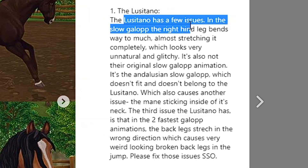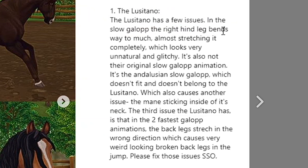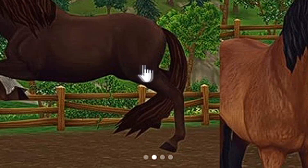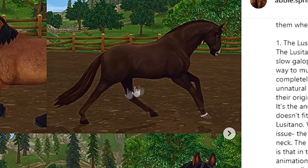The Lusitano has a few issues. In the slow gallop, the right hind leg bends way too much, almost stretching completely, which looks very unnatural and glitchy. It's also not their original slow gallop animation — it's the Andalusian slow gallop, which doesn't fit and doesn't belong to the Lusitano. This also causes another issue: the mane sticking inside of its neck. The third issue is that in the two fastest gallop animations, the back legs stretch in the wrong direction, causing very weird-looking broken back legs in the jump. They look so creepy.